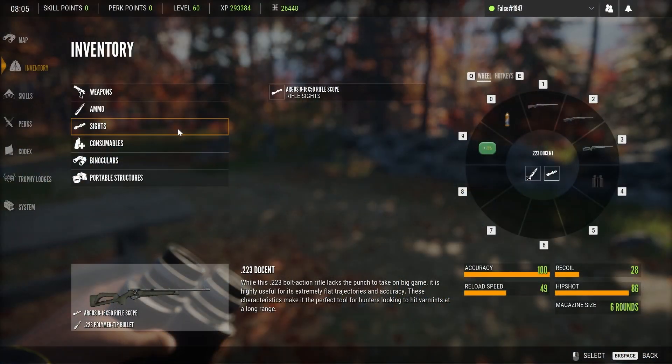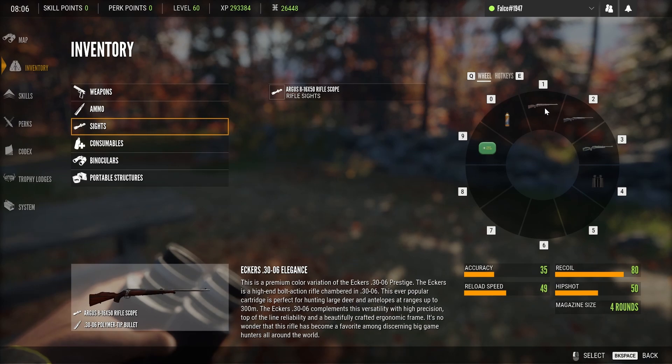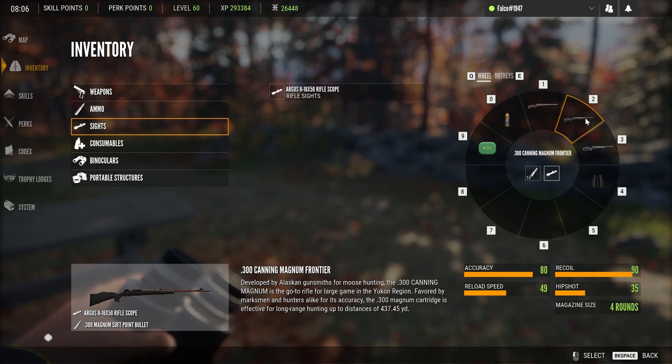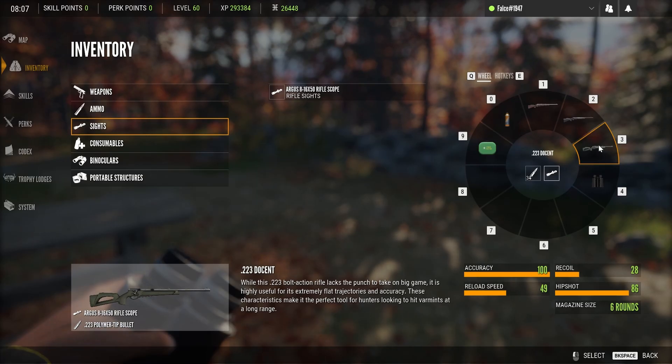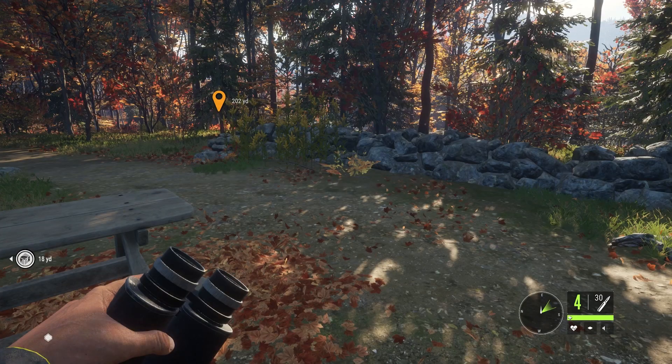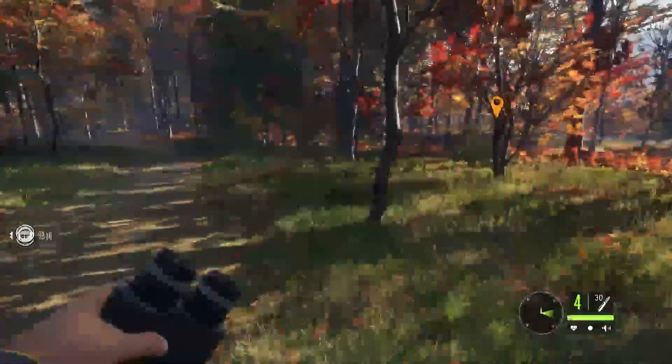Let's take a quick look at my loadout for this map. We have my Eckers Elegance — it's my most favorite rifle in the game. We're definitely going to have this with us the majority of the time because it's so flexible. We have our 300 Canning Magnum Frontier, which is going to help us take down moose and bear. And then we have the .223 Docent because I would love to encounter a red fox.